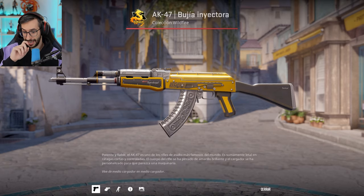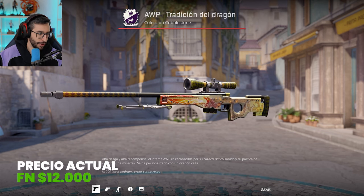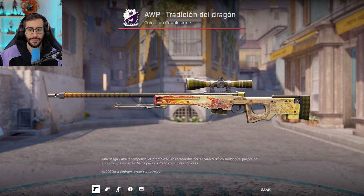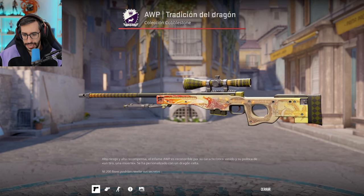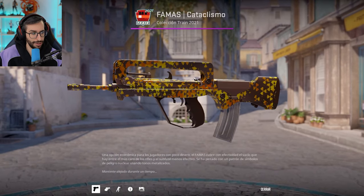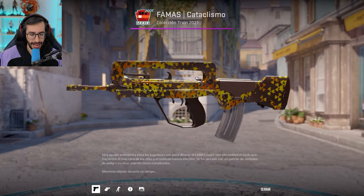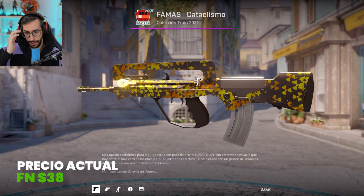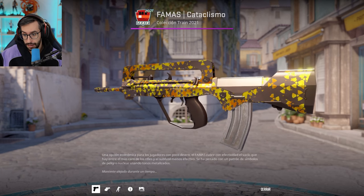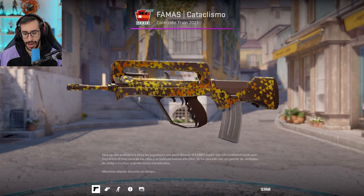AWP Dragon Lore — there's not much to say about this skin. Factory New: $12,000. It is very expensive. It is the most iconic weapon in the entire game and it has a lot of yellow, which I find incredible. Then the Famas Meltdown — a weapon I didn't know and it blew me away. I loved it. It is $38 in Factory New, from the Train collection — a collection I hadn't paid much attention to because it doesn't have standout skins, but this one: hats off. Very good, Swener — I'm getting it, this one I love.